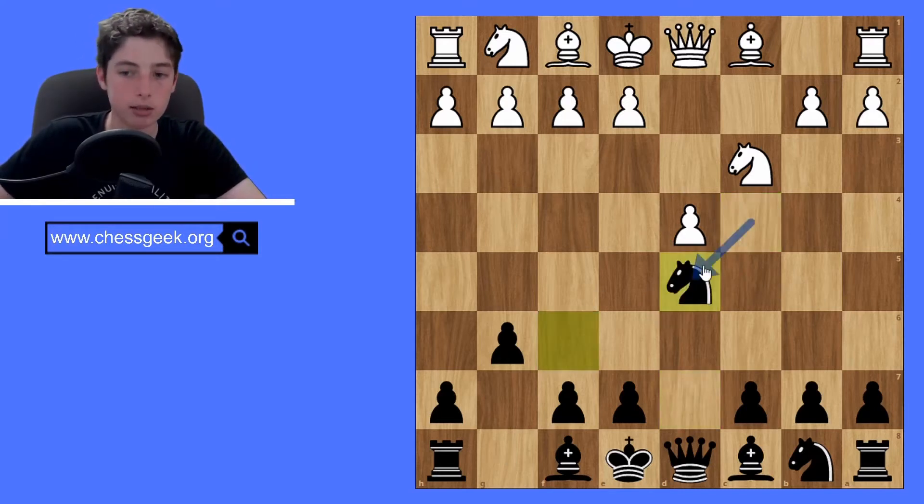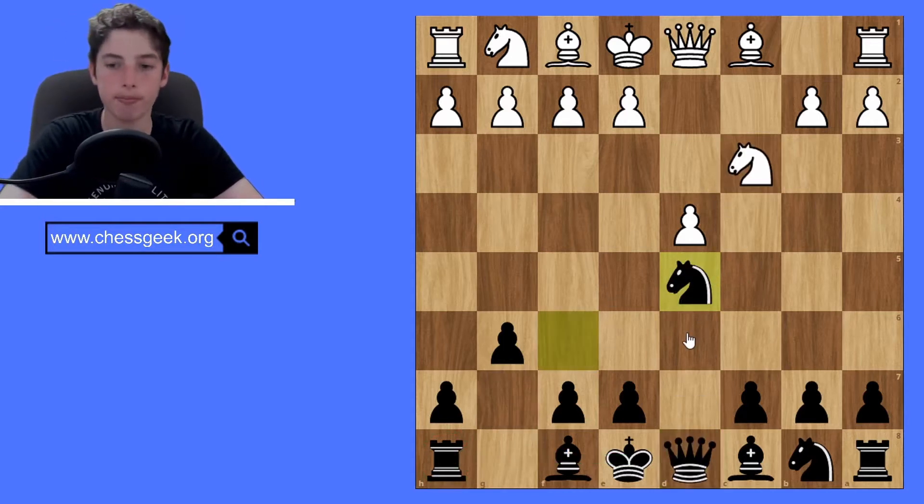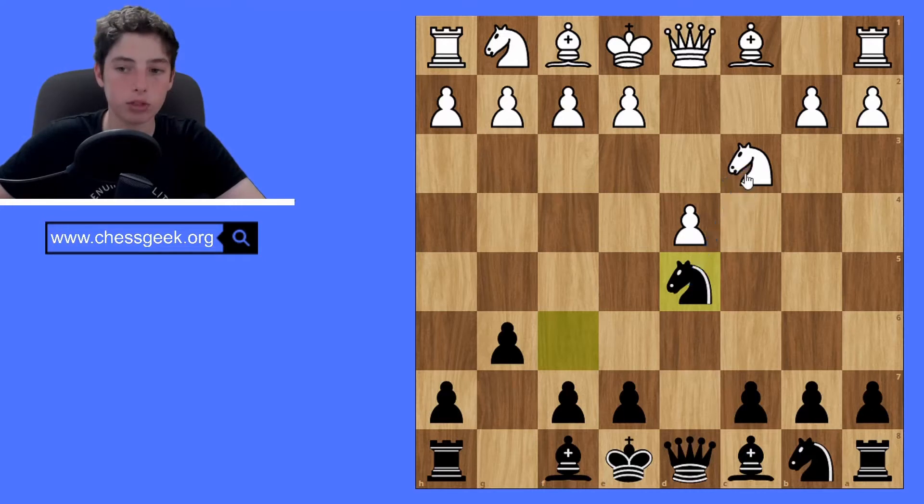The most common line is just trading the pawn, and then if white were to trade again, this would be a very big mistake, because white has taken away one of their big pieces in the center. So this will be very pleasant — you can fianchetto the bishop, castle, and you'll have a lot of control. So instead of trading the knight, white will most likely play a different move.